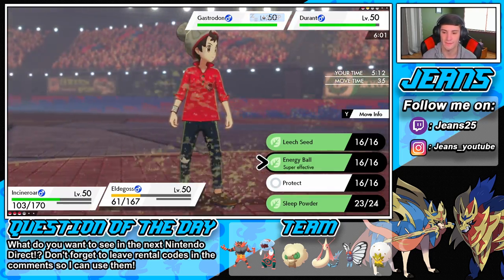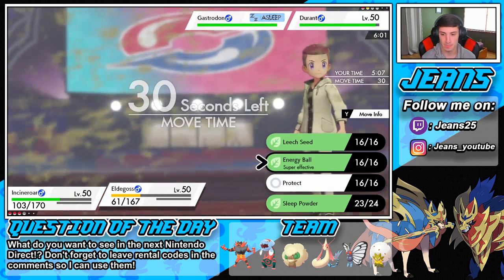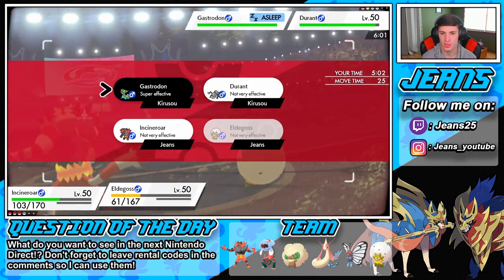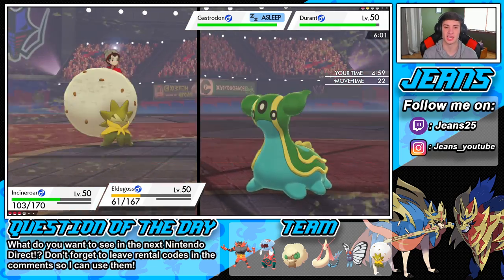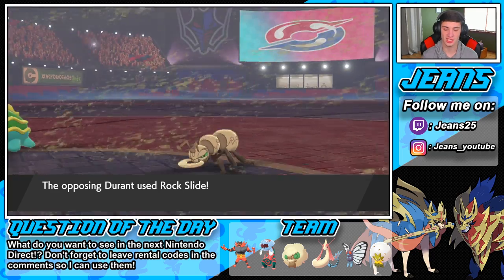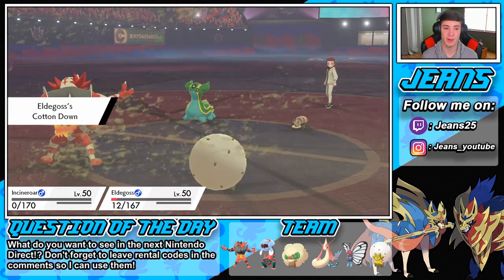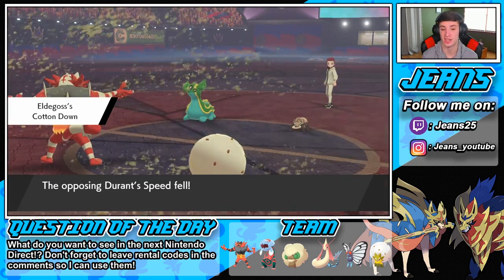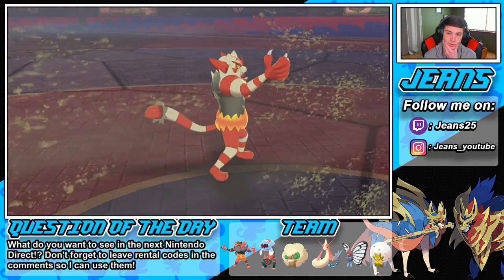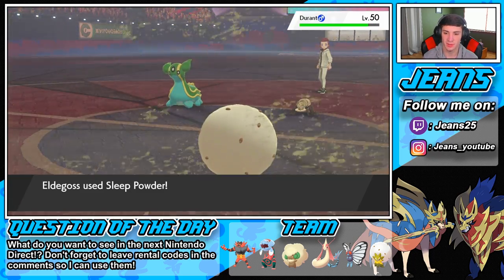I can either sleep or Flare Blitz, it really depends what he wants to do. I'd rather have the Tailwind out. I'm gonna play it safe — I can go for an Energy Ball next turn, that Gastrodon should be asleep. He goes for a Rock Slide — Incineroar does not live! So this Sleep Powder kind of needs to land here. We're sitting in a rather tough situation to be honest.